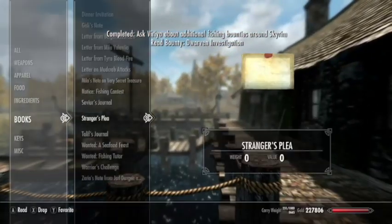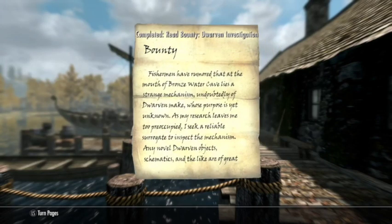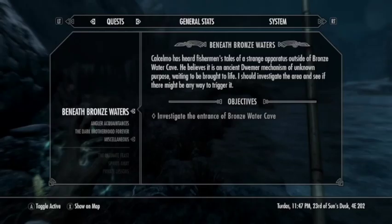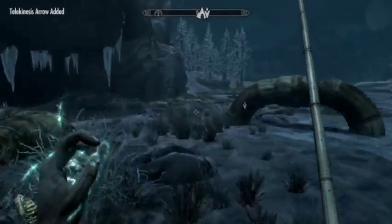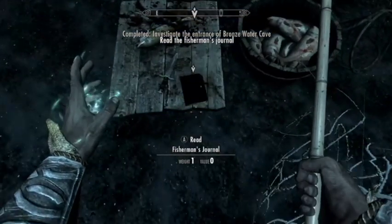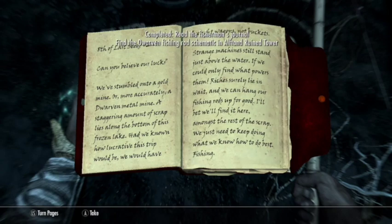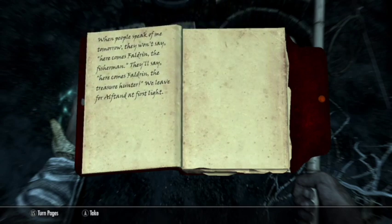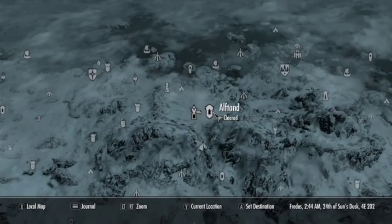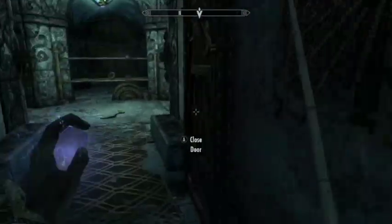Back to Varia for the next one — 'Dwarven Investigation.' This bounty was written by Calcelmo, the Dwemer expert who lives in Understone Keep. Apparently up near Bronzewater Cave there's a weird apparatus — this area was expanded upon for this Creation Club add-on. A journal found just outside Bronzewater Cave says there are shiny items in the water they can't seem to get to, and a dwarven fishing rod might help. They went off to find one. Just a bit west of Athenath there's a ruined tower — another effective use of a place the base game gives no attention to.